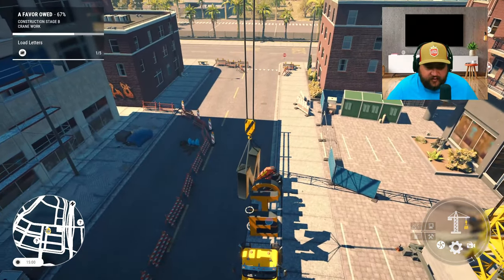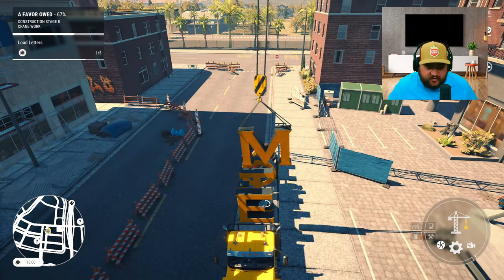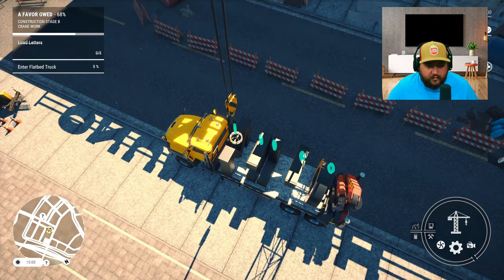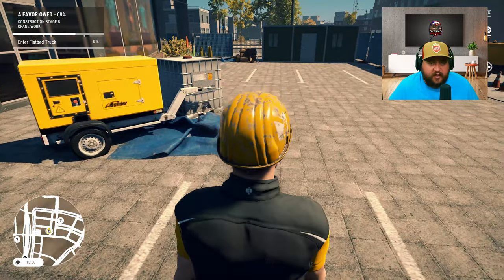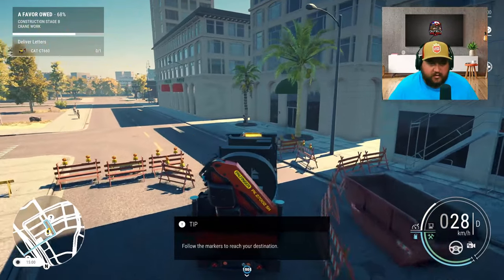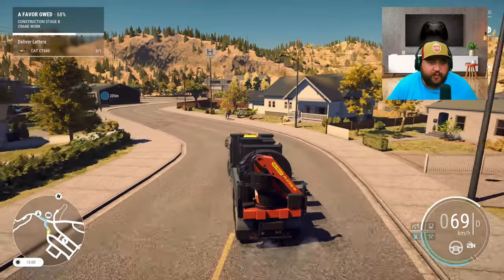Go ahead and rotate this so it'll fit - it's gonna slide over here to the front. Go ahead and put her down. Looks like we got all our letters. Now we can get out of this crane and go back and deliver these to old Joe's building. Looks like another 1400 meters to drive, so I'll see you back at old Joe's spot.